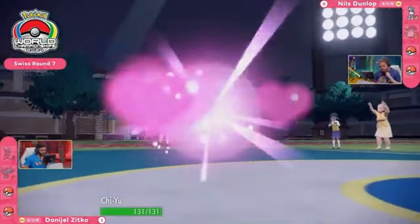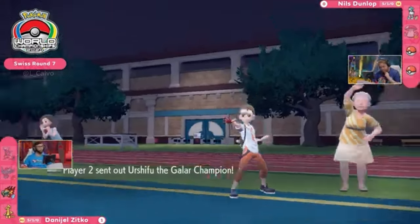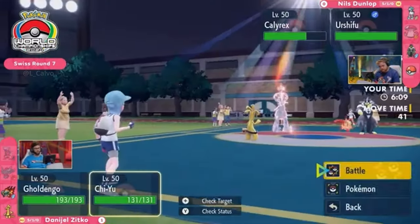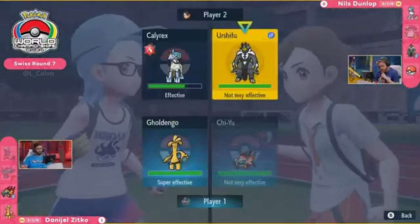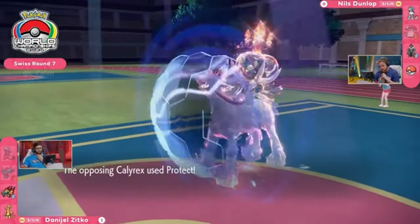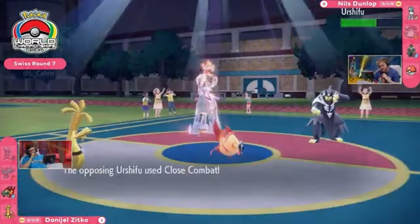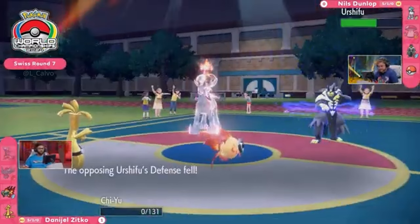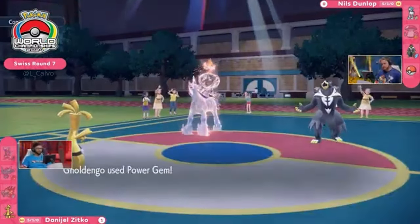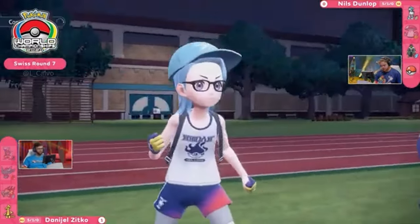This is where Nils might make an adjustment. Last time it was Iron Hands and Regidrago in the back. An adjustment into anything else could be really good — and Urshifu is the one I wanted to see. A Close Combat into Chi-Yu could be devastating. On Daniel's end we see Power Gem as one of Gholdengo's choice-locked attacks, which is super effective into Calyrex. Nils smartly Protects this turn, knowing Daniel has to lock both of his Pokemon's attacks. Dark Pulse does not get the flinch. Close Combat — one-hit KO in response! Chi-Yu can no longer create any shenanigans for the rest of this game; no more Beads of Ruin either.